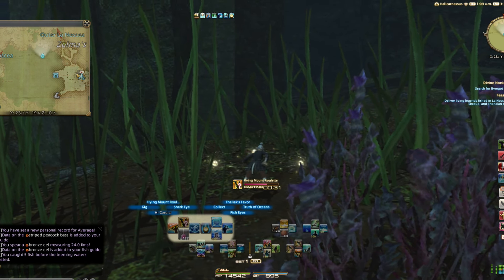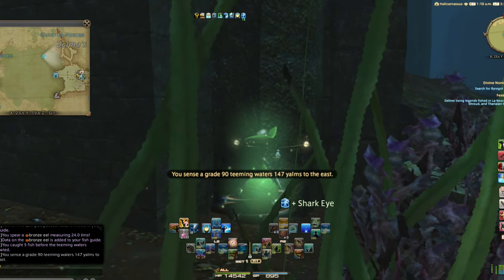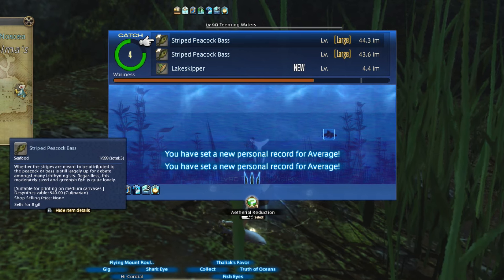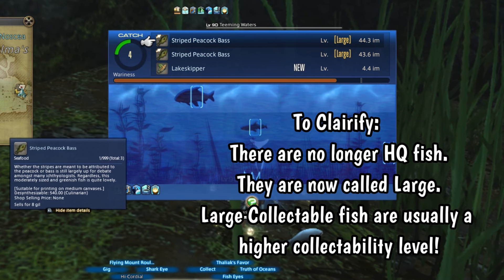Once the collectible is in your bag, it will display as a collectible, meaning it won't stack even with other collectibles of the same rating, and the collectability rating of the item will appear in the tooltip text. So make sure you have plenty of room in your inventory before you start collecting.